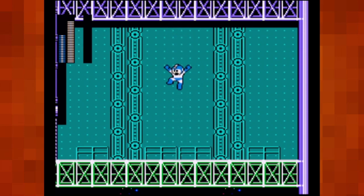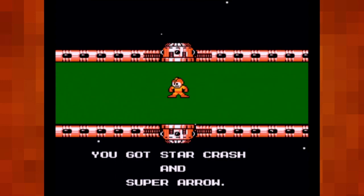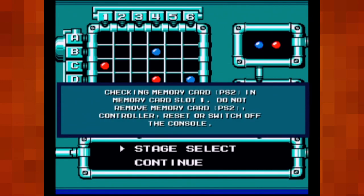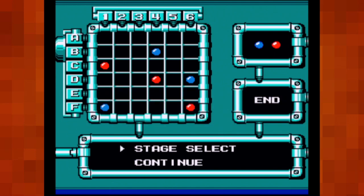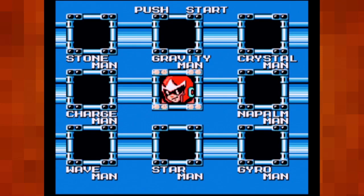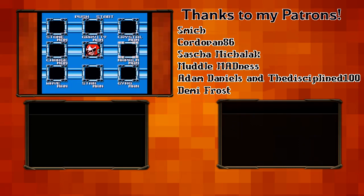We got Beat, we finished off the last of the Robot Masters. Got Star Crash, and Super Arrow — Super Arrow is actually pretty cool. It's a damaging arrow that will fly forward, and when it hits a wall it will stick, kind of like a platform. If it hits an enemy, it will explode. I'm gonna do the E-tank farming off screen, so when we return we're going to finally take on Protoman. Thank you everyone so very much for watching — I hope you guys are enjoying this series as much as I'm enjoying playing it, and as always I hope to see you in the next video. Take care, cheers!